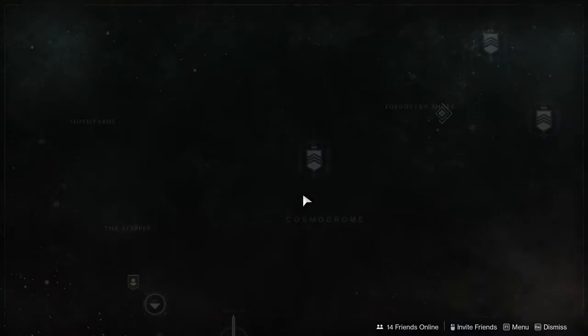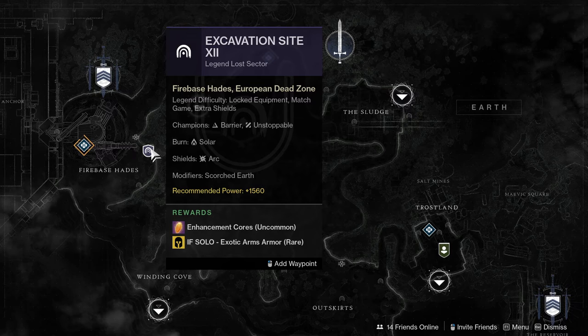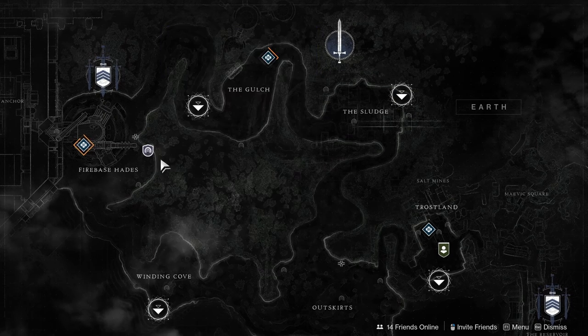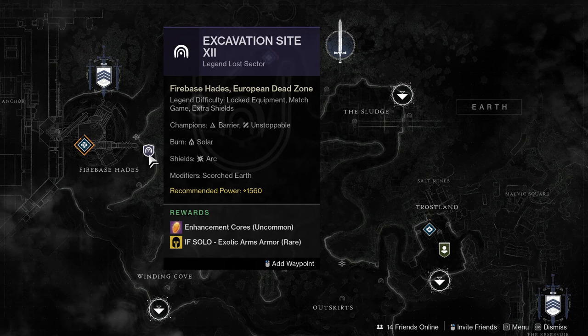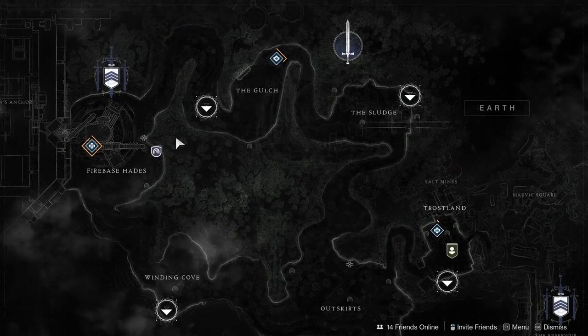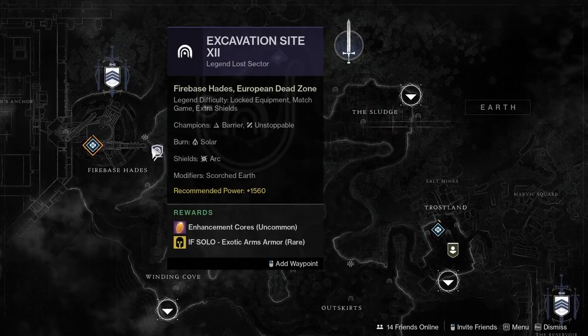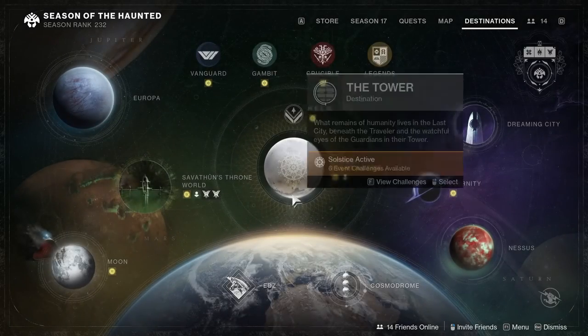Let me know what you guys think in the comments below. So if you don't have any exotic arms, Excavation Site 12 in Firebase Hades on the EDZ is gonna be your best bet — definitely not a hard one but it would be a little annoying so just be prepared. Be safe and I'll see you guys later.